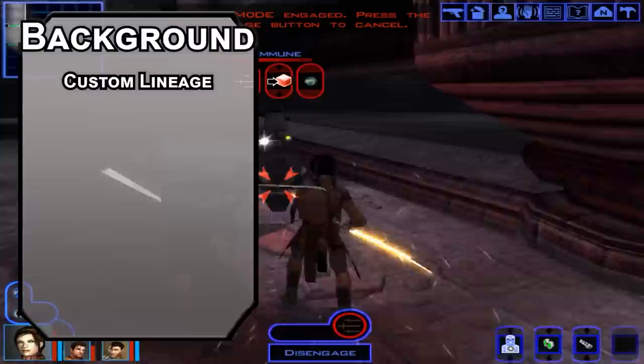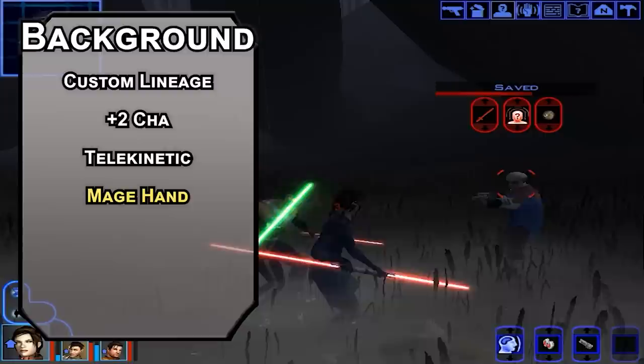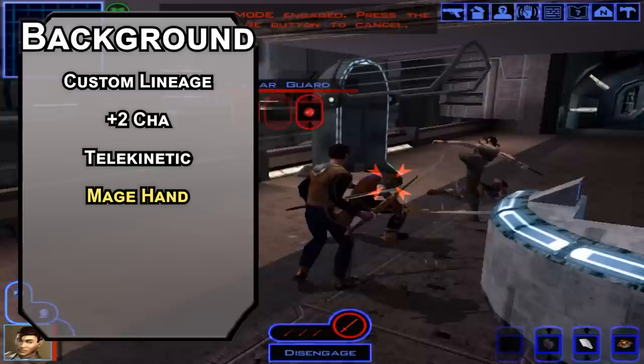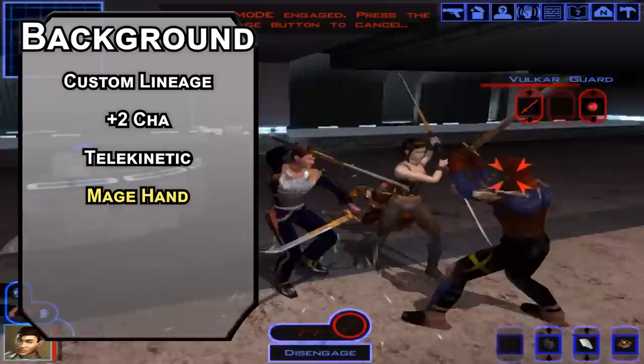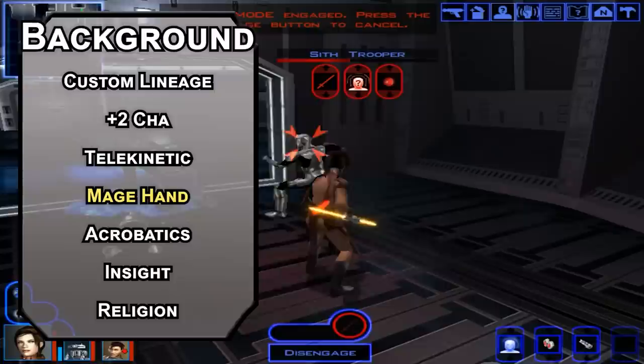For your feat, Telekinetic boosts your charisma to 18, gives you the Mage Hand cantrip letting you move objects weighing 10 pounds or less. Yours also gets to be invisible, and you can force a strength saving throw on creatures as a bonus action — failing that, they're pushed back by feet. When rolling up a Jedi, I recommend this or Telepathic, then patch the other one up with cantrips. Take acrobatics for your skill of choice and grab insight and religion from your background — very important for a Jedi. We might fail the wisdom saving throws, but Bastila still has the big empathy.